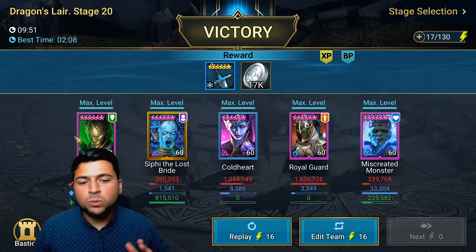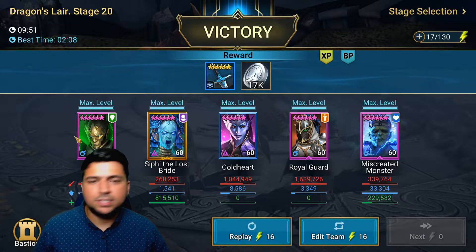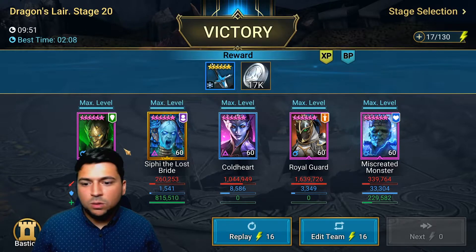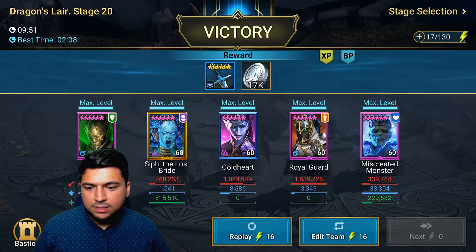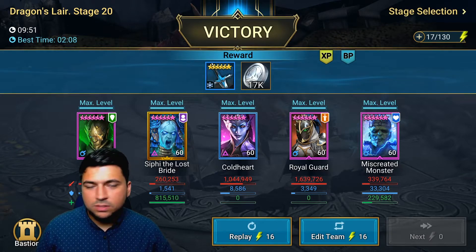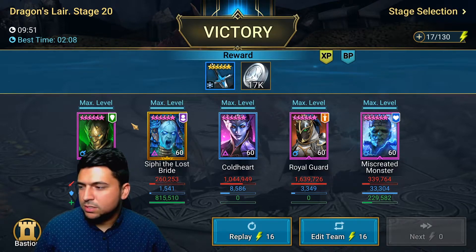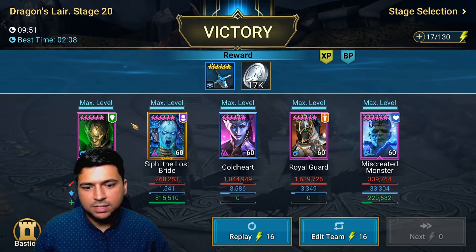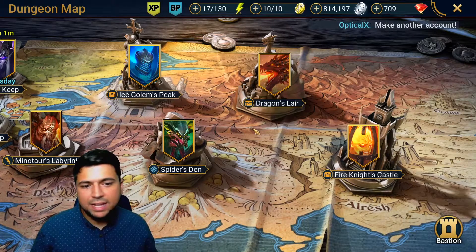This team works well together — support from Siffy and Miscreated Monster, two damage dealers, and Tayrell as the defense down champion. AOE defense down is super important, not just in this dungeon but in all dungeons with trash mob waves and even Spider. You always want defense down — War Maiden from campaign, Zargala, or anyone with that ability. Include them on your team.